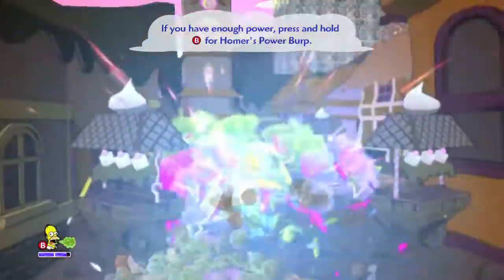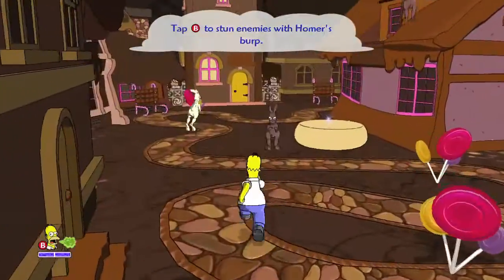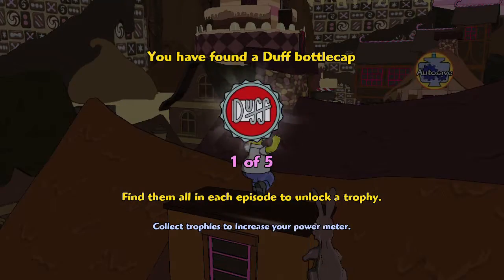Since only Homer is playable in this level, the collectible here is going to be bottle caps. There are five of them in this level. The first one is right when you bust into town — you want to take this marshmallow trampoline up to this roof right here.